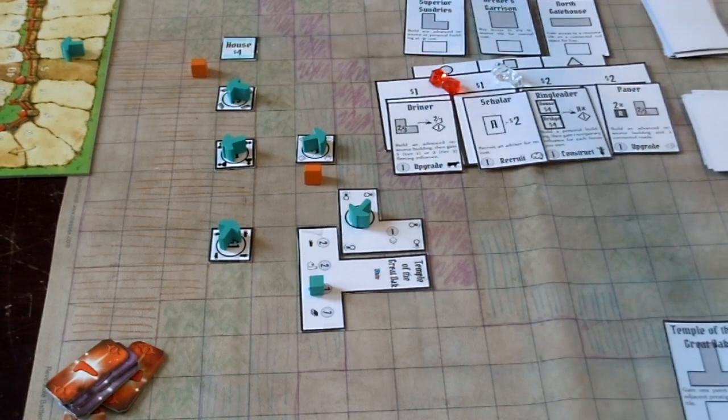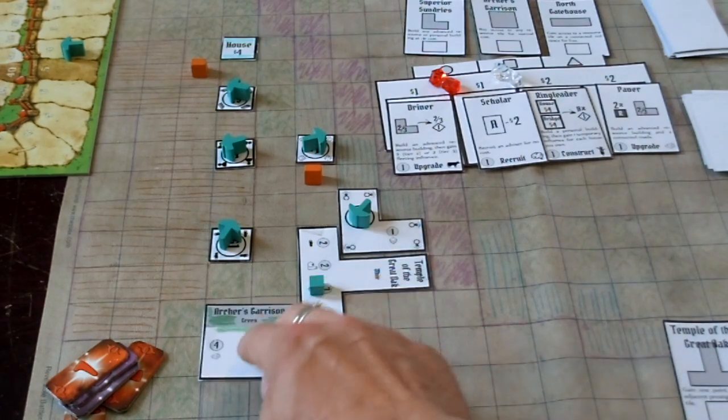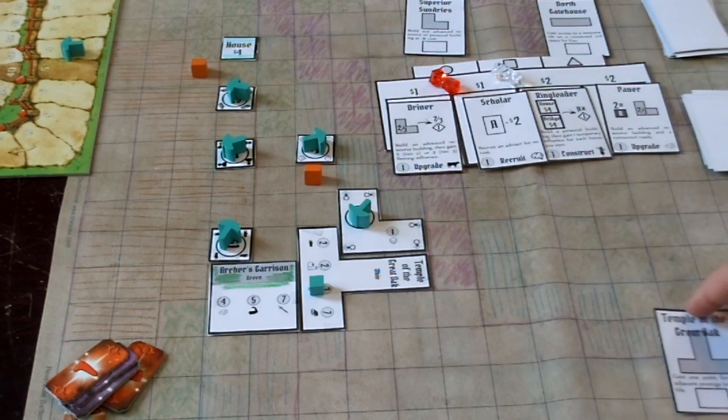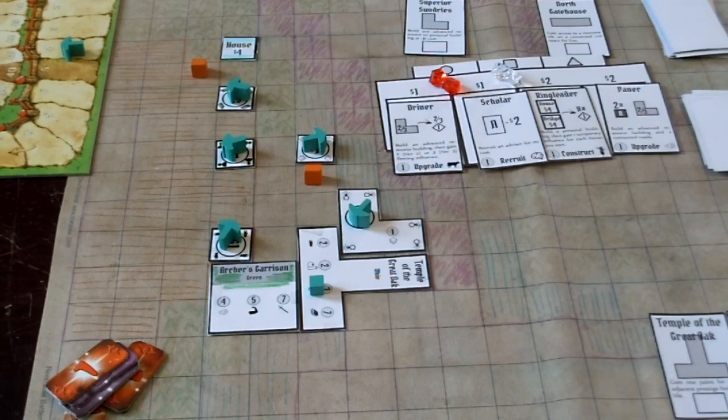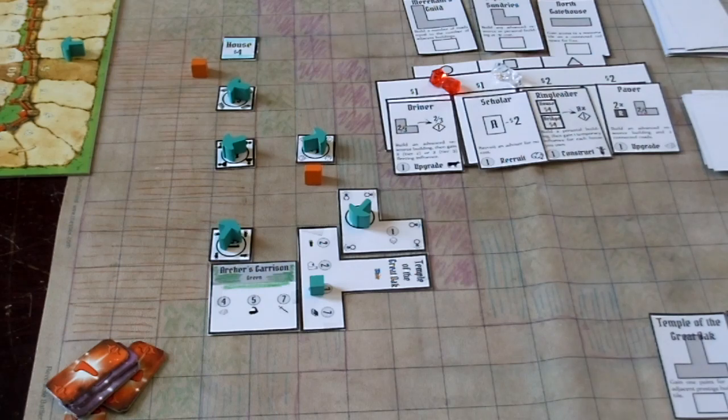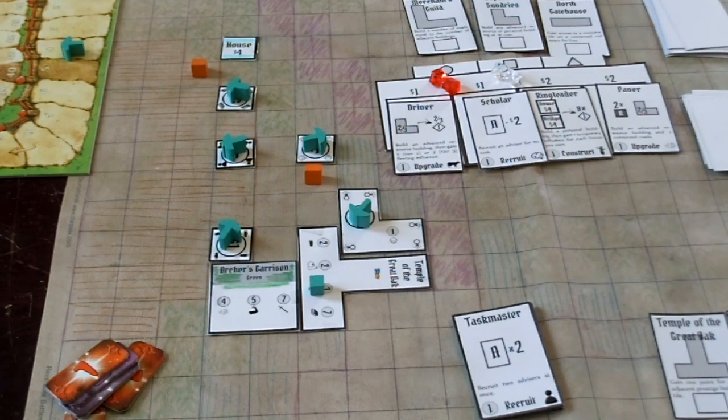Now I've got two construct actions and no money, and I don't really want to construct anyway. I've removed the black token so I can safely end the round with an income of five, which is nice. I'm just going to use both remaining cards face down to get two more dollars. At the end of the round we collect income — five dollars plus a fleeting influence from the house — then go to the vote, spending two influence to get the Archer's Garrison out on the board. We get all cards played face down back, and now we've got a hand of seven cards, which is great. You really want to use as few advisors face up as possible so you can get a bigger hand each round. Two rounds is a good amount to give you an idea of what's going on — thanks for watching.